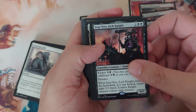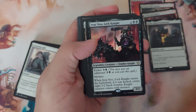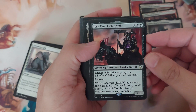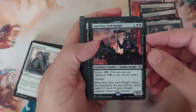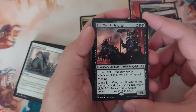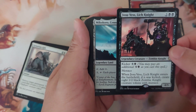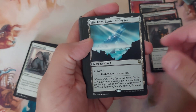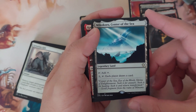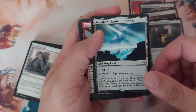Josu Vess, Lich Knight — four to cast, 4/5 menace with kicker six. When Josu Vess enters the battlefield, if it was kicked, create eight 2/2 black zombie knight creature tokens with menace — so those zombie tokens are also for this card. Mikokoro, Center of the Sea — another legendary land: tap for one colorless; pay two, tap: each player draws a card.